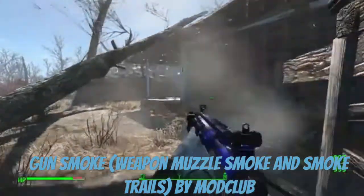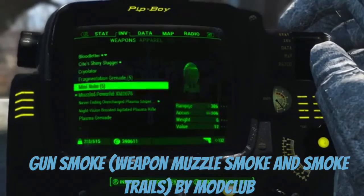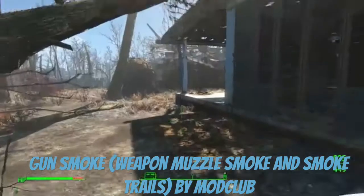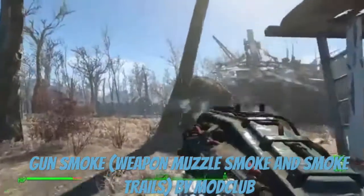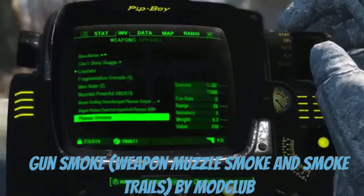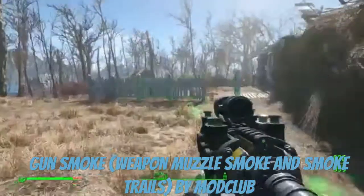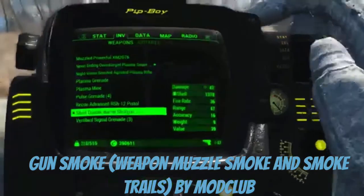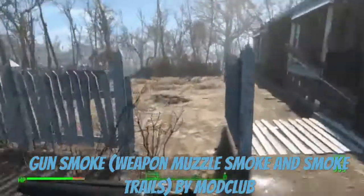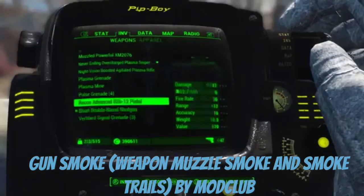So we got a gun like this — look at the smoke! Let's see what we can add. Even this has like a little smoke effect, and a little bigger smoke effect. Like a plasma rifle — oh, that's a big smoke effect! Check that out.